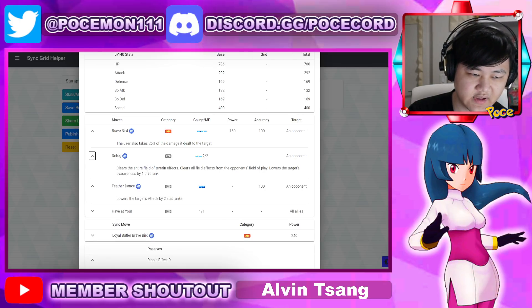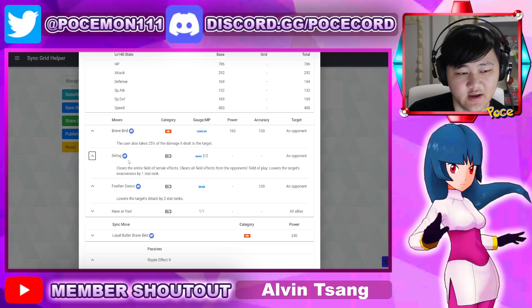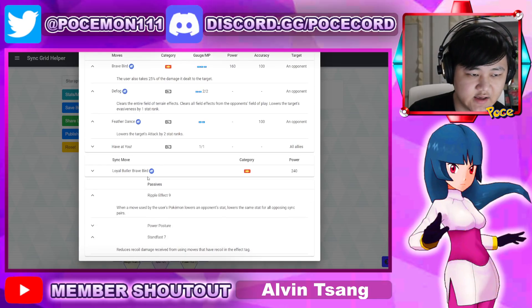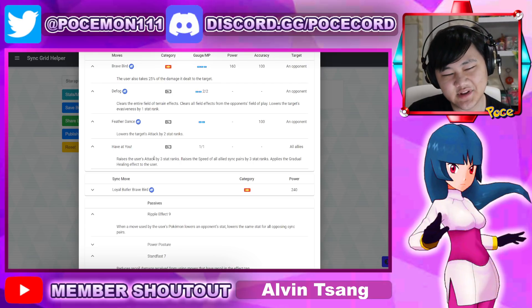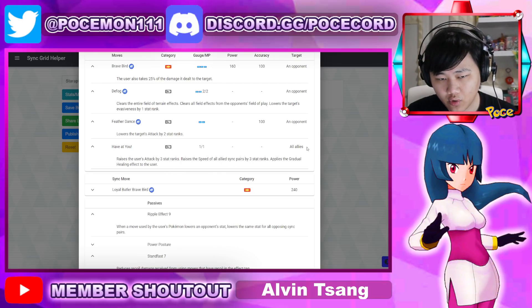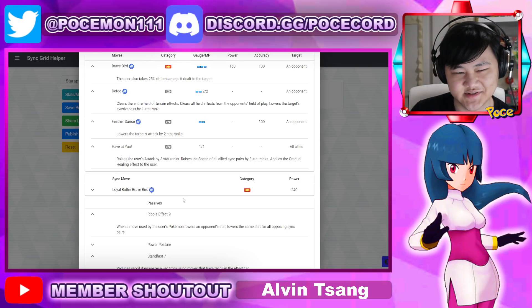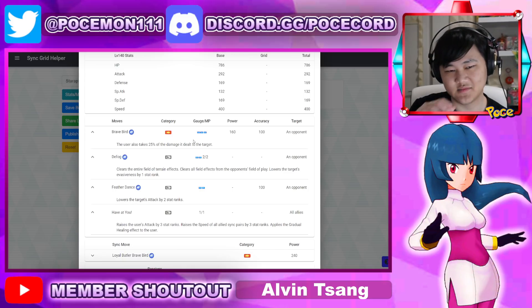You have Defog, which I think is our second Defog unit after Altaria. Defog clears terrain, field effects, all that stuff, and lowers the opponent's evasion by one. Then your trainer move, which is pretty nice if it wasn't just one MP — it gives you plus three attack and plus three speed for your whole team, plus gradual healing to yourself. The attack is only for yourself, but the speed is for your whole team. Unfortunately it's only one MP, so it's not like Incineroar where you can max out your whole team's speed.